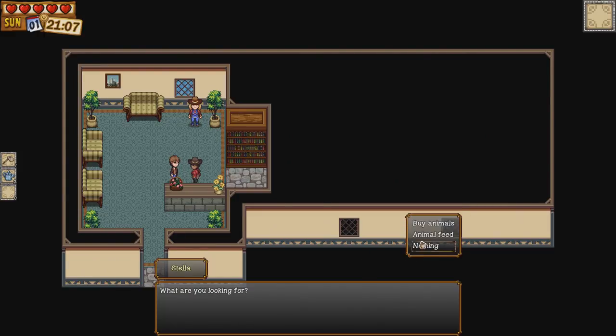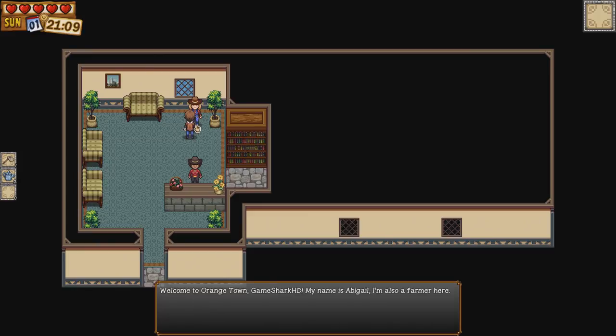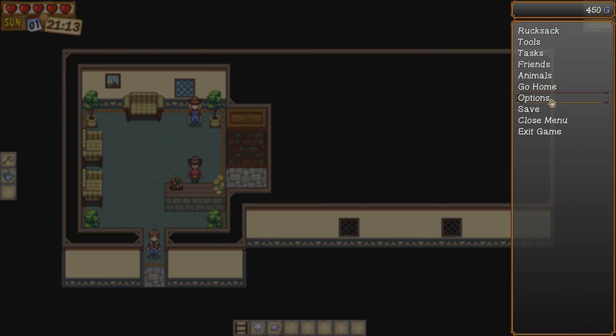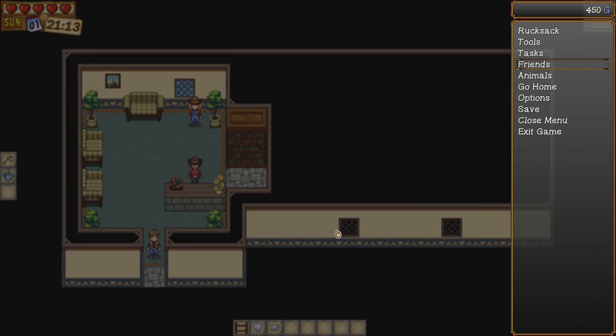So this is Abigail. I'm not sure if you can marry in this game. If we bring up the social menu and click on friends, we can see all the people we've met. There are stars here that seem to only go up to five. I'm not sure if getting to five stars lets you marry them or anything like that — I am not too sure, as this is a new game.